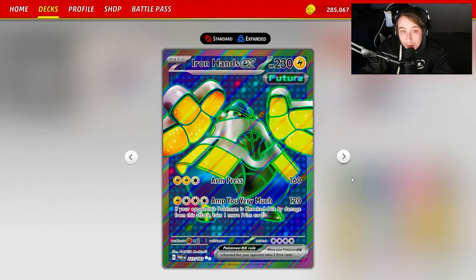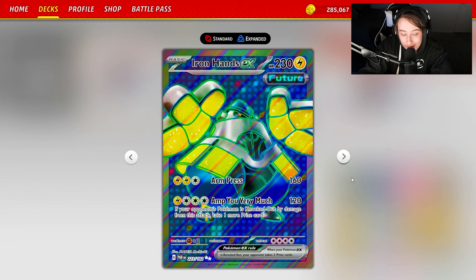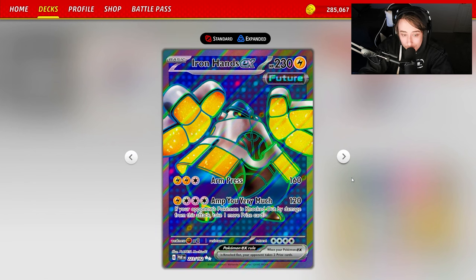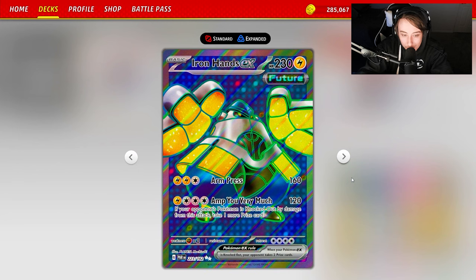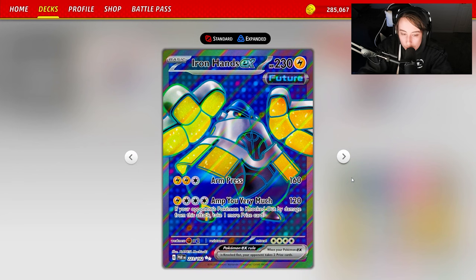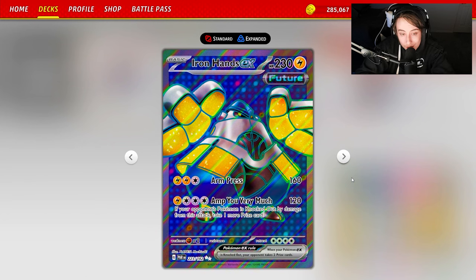Welcome back to the TCG Empire YouTube channel. Today we're taking a look at Turbo Iron Hands EX. Iron Hands EX is a card released in Paradox Rift, and it's been a nice tech card in decks like Chien-Pao and some Lugia decks played with basic energy. This deck revolves around actually being able to synergize with Iron Hands greatly.